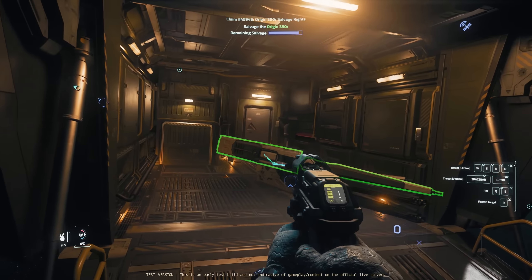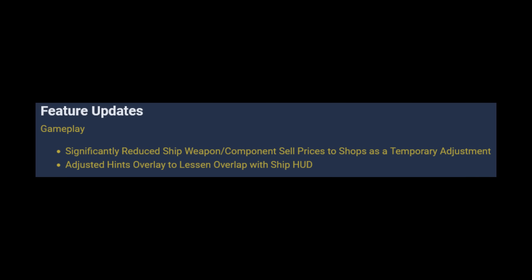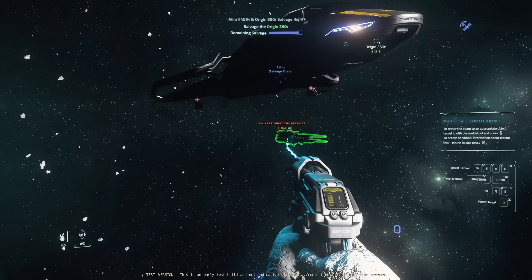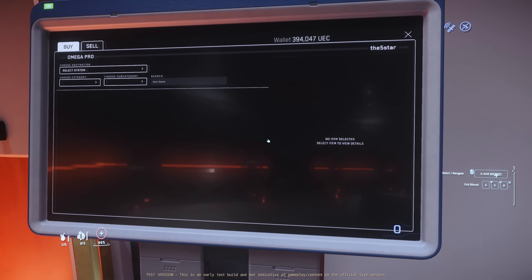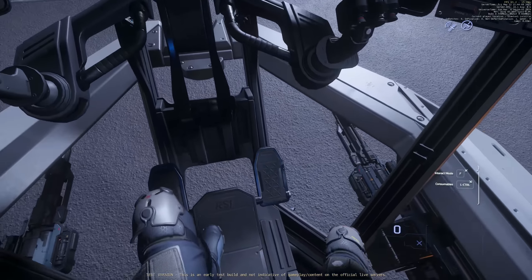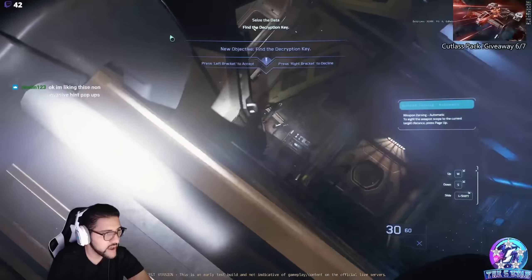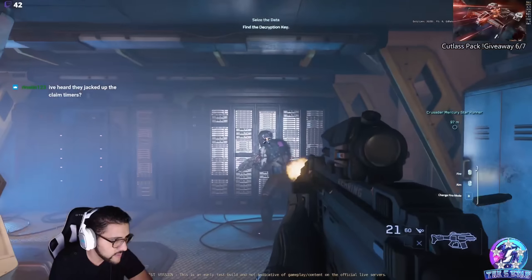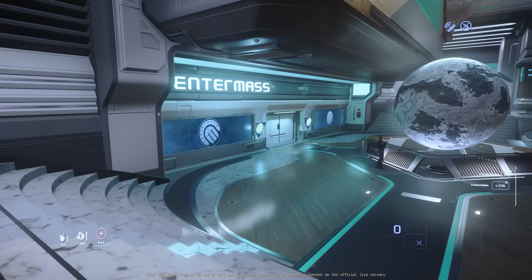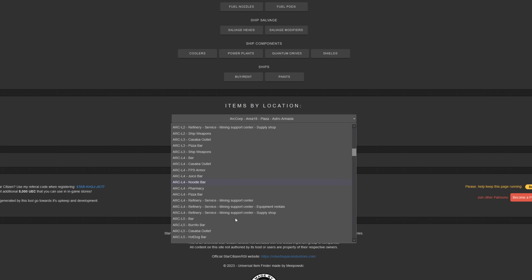The real value to these missions comes from selling the weapons — size 4 weapons are especially good. CIG appears to have added weapon durability to these, but it doesn't seem to affect price at the moment. In order to detach weapons and components from ships, you have to enter their pilot seat and use the new port lock toggle command. Another good way to make money is with the black kite missions — you can make 140k if you complete the mission and pull all the weapons off before blowing up the Reclaimer. Just be sure to sell at an actual ship weapon store or Center Mass to get the highest sell value. You can find these on the item finder tool linked in the description.